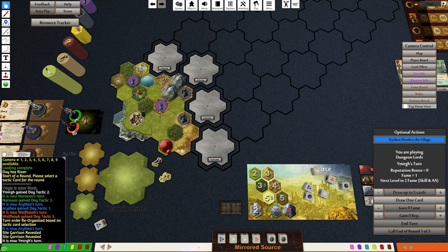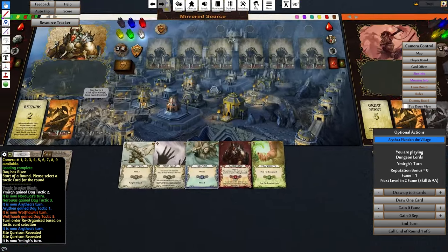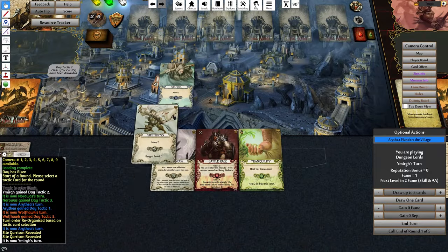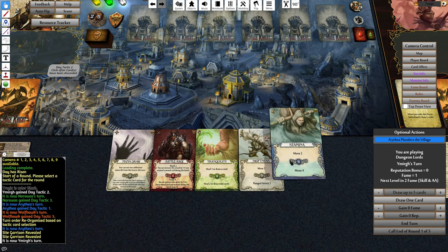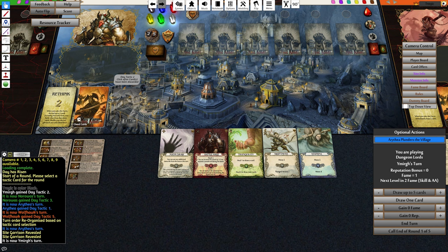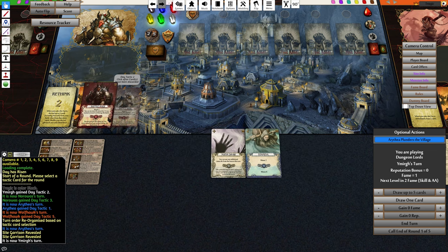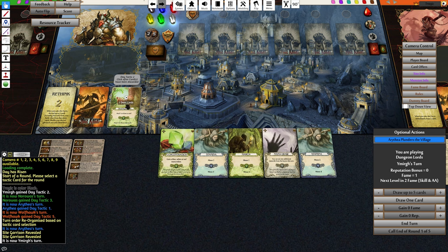We want to go up to here — we need nine movement. What have we got? Four movement, there's a blue die — five, six, seven. We can only get seven. Actually I didn't get to do his tactic because it made me do the other guy's turn. So let's get rid of the discards and put them in the discard pile first, then draw three. One, two, three.